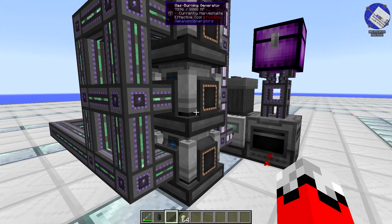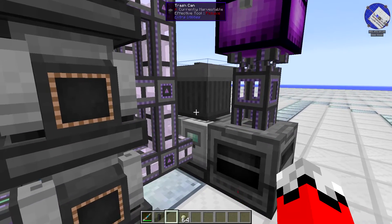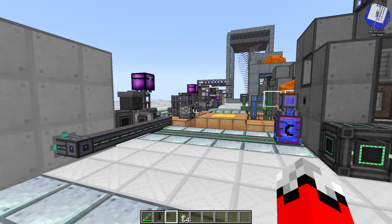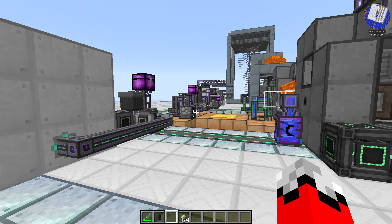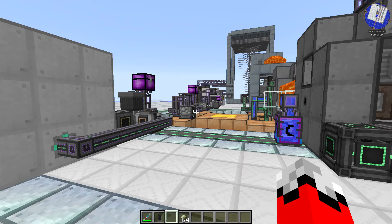If you do that, you've basically got a really nice compact end-game power solution at your fingertips. You can even turn that into plastic just by adding the second stage. That's pretty much all there is to say about ethylene. Thanks for watching — I'll catch you in the next one, which will be 5x ore processing, and that is one heck of a rabbit hole but also probably one of the more enjoyable things you can do with Mekanism. See you then.